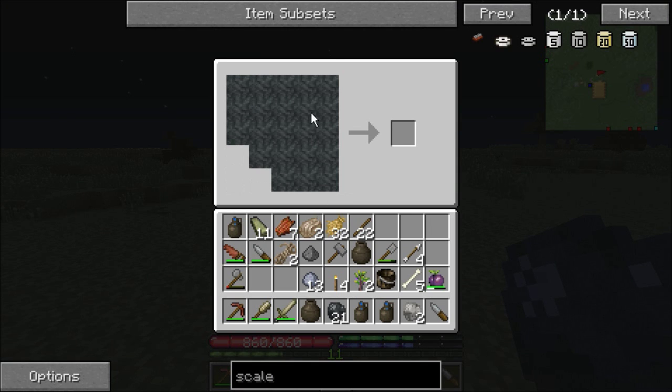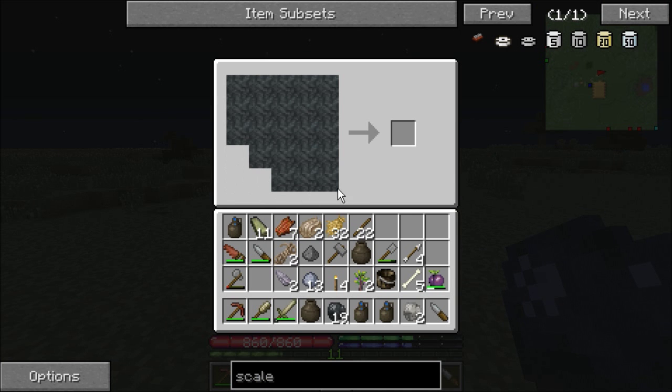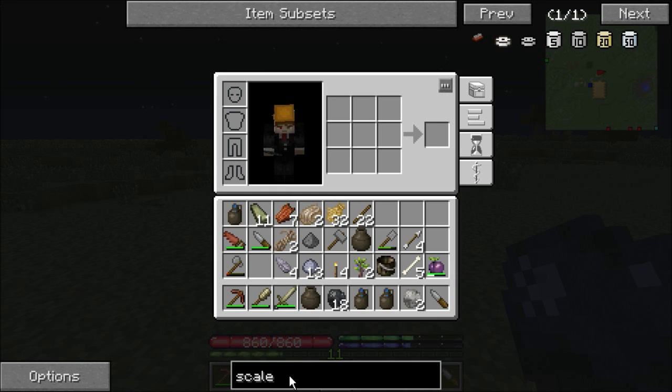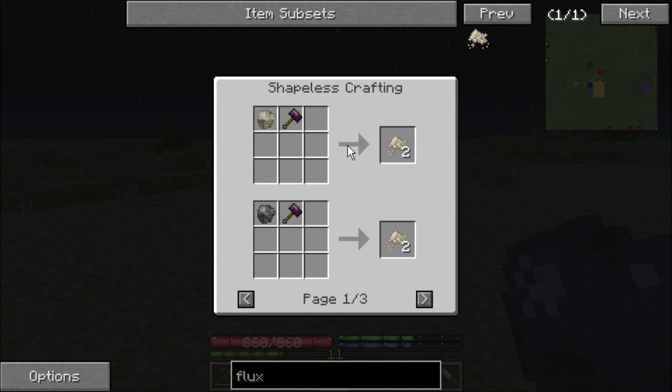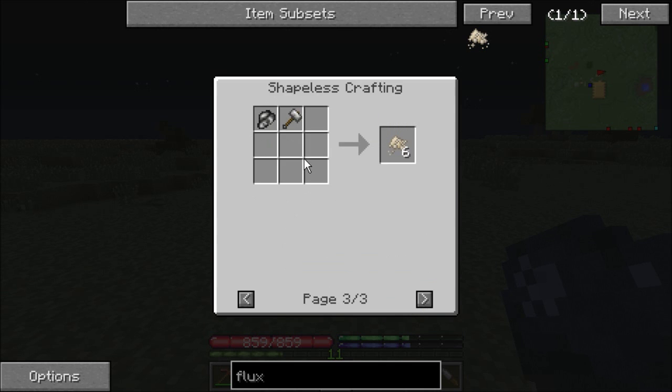I need more javelins. And there is another thing I need, which is the quiver. Unfortunately, I do not have the ability to make leather right now, because that requires a substance known as flux. And I do not have any of that - that's actually going to hinder me significantly. Flux requires limestone, dolomite, chalk, or marble.